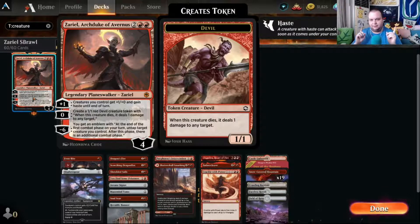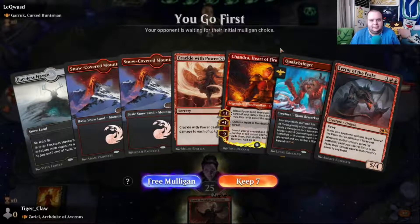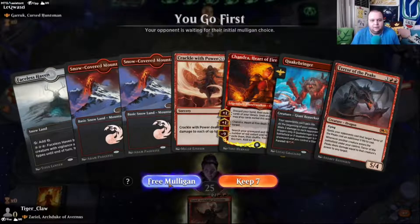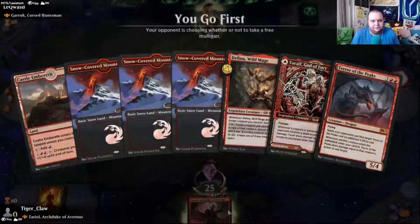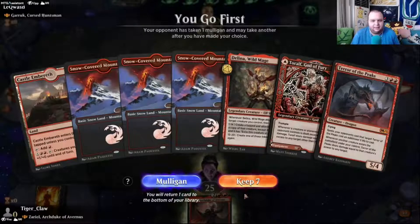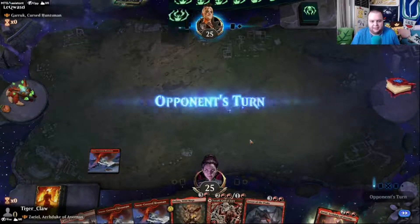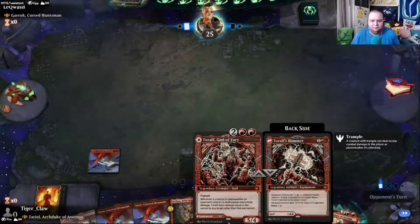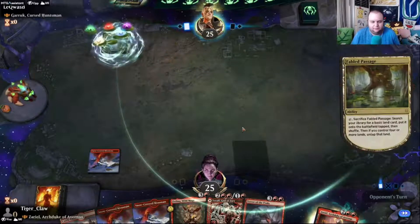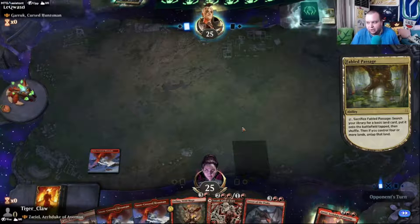Alright, let's get into a couple of games. This opening hand is a little slow for this matchup — I think we need to mulligan. The second hand is slow too but we'll keep. First thing we're playing is a four drop, not great. We could drop something on two but I don't know if that does much for us. Let's believe in the heart of the cards.